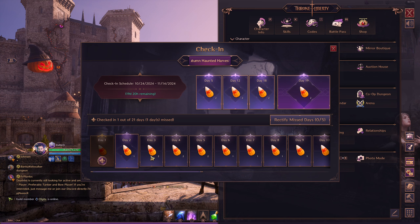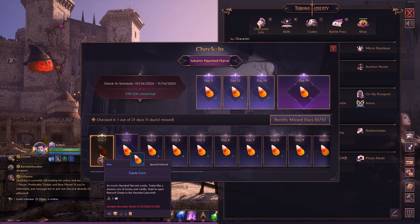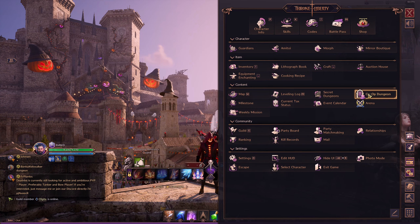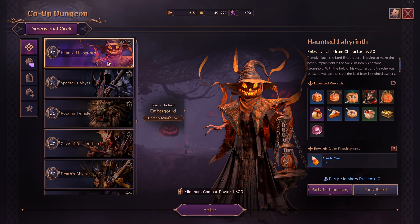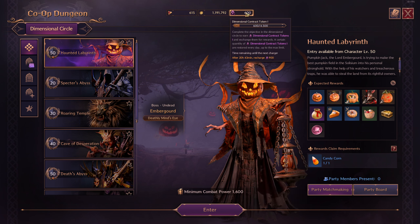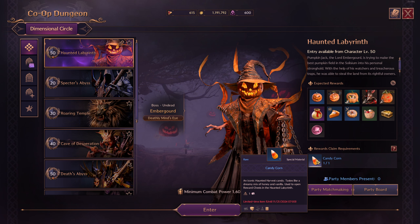You need to log in every day to collect this candy corn. You need this candy corn material to do the brand new Halloween event dungeon, which I'll show you right now. If you go to co-op dungeons, we've got the brand new Haunted Labyrinth. It's just an event dungeon, and as you can see, you need one candy corn to get the reward. It doesn't use your contract tokens — it uses candy corn instead.